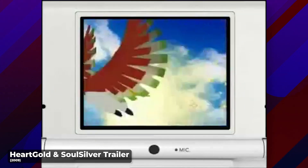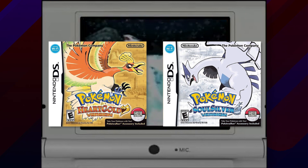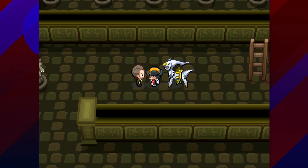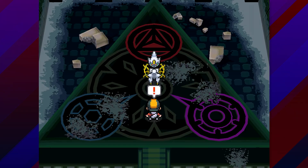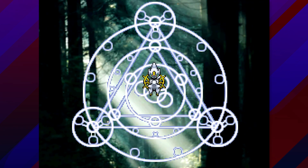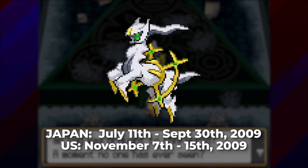Following Diamond, Pearl, and Platinum, the Generation 2 remakes HeartGold and SoulSilver also introduced a number of new distributions, including the first cross-generation event. If you transfer an Arceus from Pokemon Platinum to HeartGold or SoulSilver, it will grant you access to an additional special event in the Sinjoh Ruins, where you get to witness Arceus give birth to a new legendary Pokemon — the player's choice of Dialga, Palkia, or Giratina. This event is widely considered to be one of the coolest and most unique in the history of the Pokemon franchise, as it was only available to the few people lucky enough to get an event Arceus during its brief distribution period, and the event itself is much grander than the majority of others.